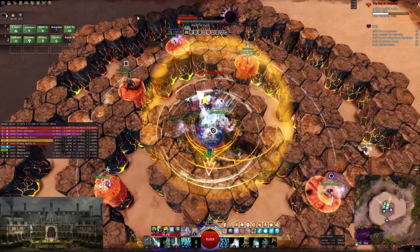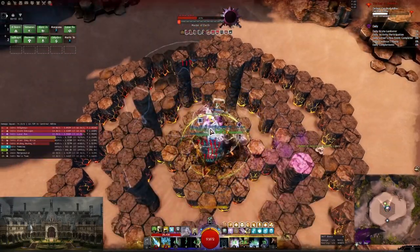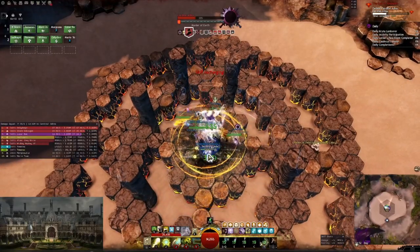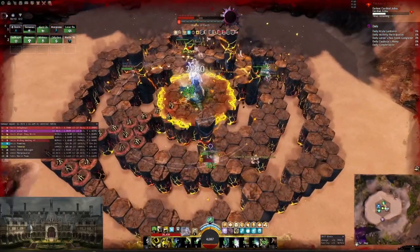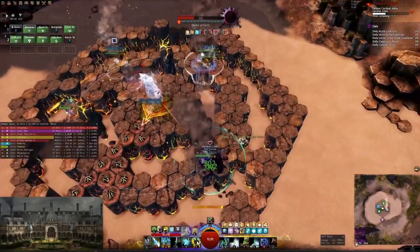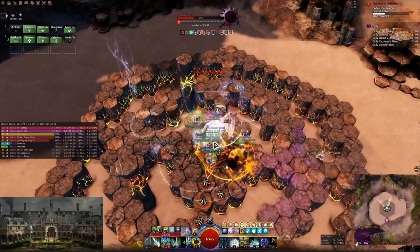The last phase can get a bit spicy especially because a hand will spawn here and a hand will spawn here to give more stacks. If you are uncertain about spirit placement blocking the knockback, you can go into celestial avatar and press celestial avatar 5 which gives personal stability to avoid the knockback — that's also an option. But you can also trust the spirits to tank the attack for you.